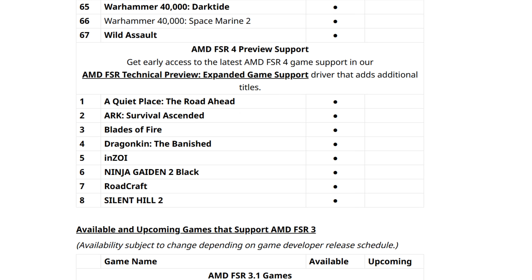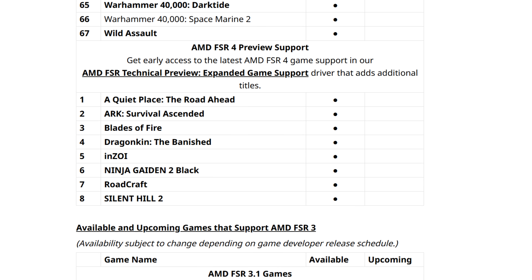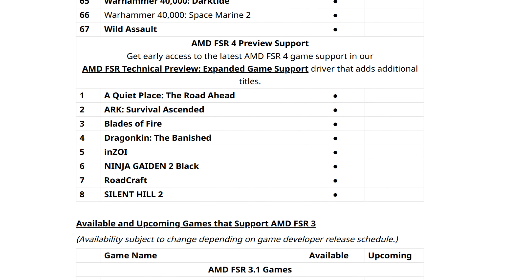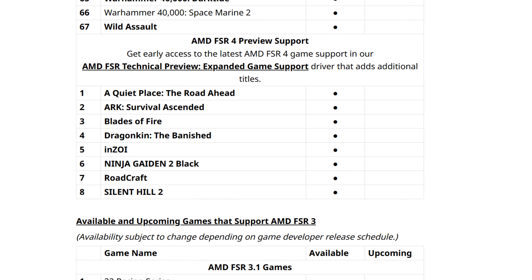The 25.6.2 drivers came after those preview drivers, and it's kind of a mixed bag. These drivers bring FSR4 support for The Alters, Delta Force, and so on, but they don't include the games that were in the technical preview. For example, games like Silent Hill 2, The First Berserker: Khazan, and GTA 5 Enhanced Edition — you need the technical preview driver for FSR4 support on those.